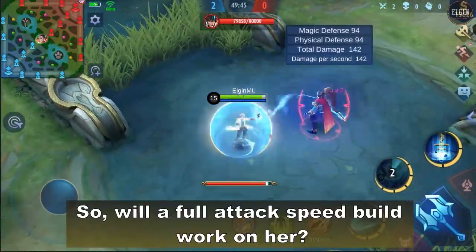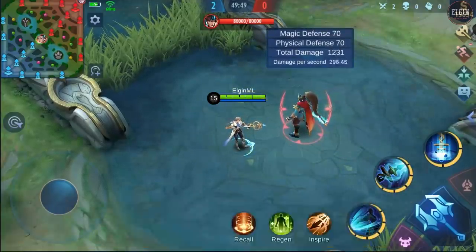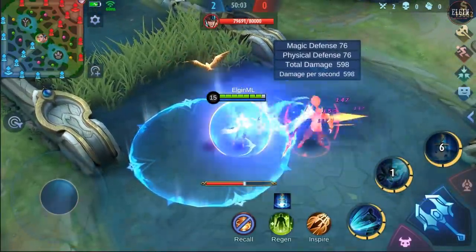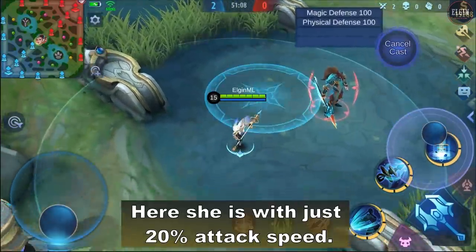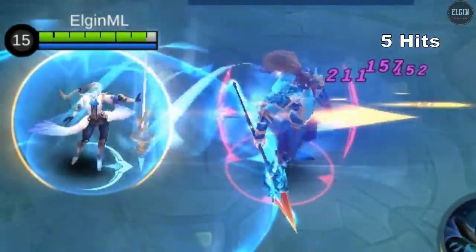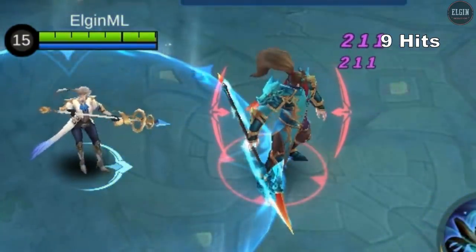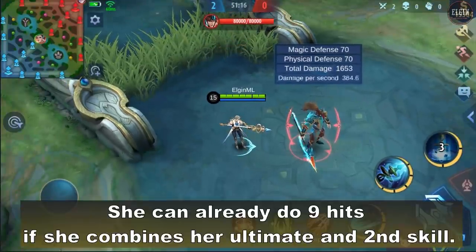So will a full attack speed build work on her? It's a bit tricky because of her ultimate. When she uses her ultimate, she already gains 100 attack speed. Here she is with just 20% attack speed — she can already do 9 hits if she combines her ultimate and second skill.